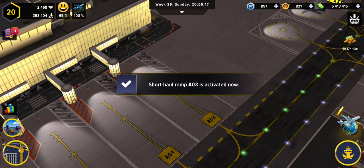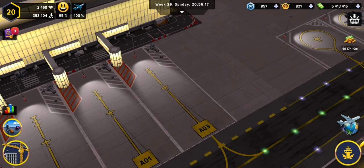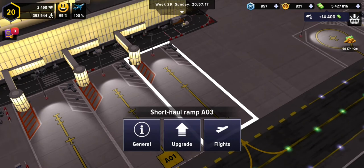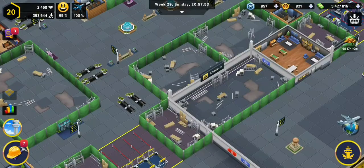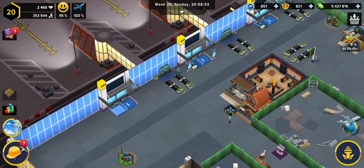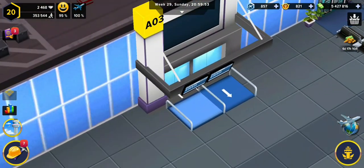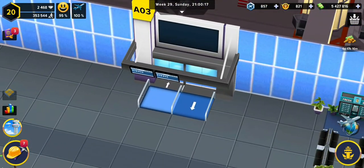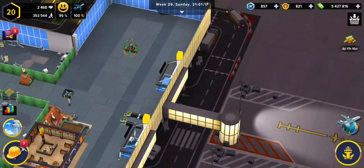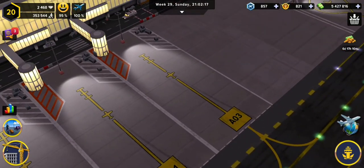All three terminals are open, so we'll have to check the inside and see what the difference is. As you can see on this one, there's a person standing there, but at the boarding desk there is no boarding desk — so this ramp is not really open yet and we're going to have to build on that.